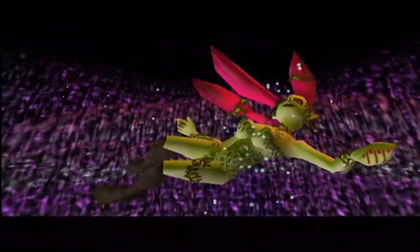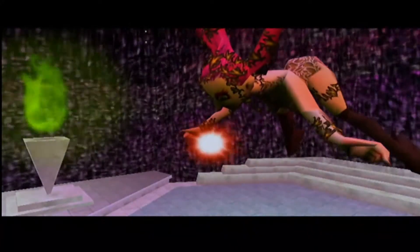Din's Fire can get you out of some pretty tight jams later in the game as it harms many enemies. It also enables you to enter the Shadow Temple later on as well.